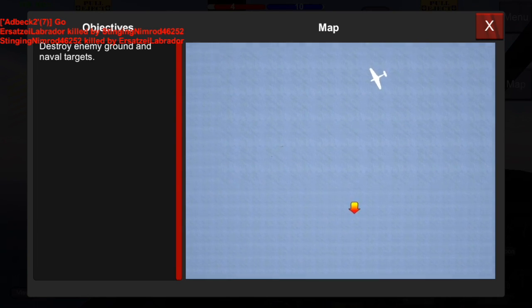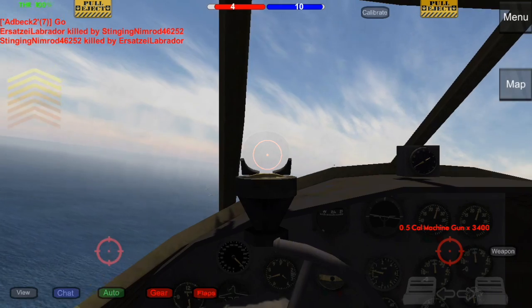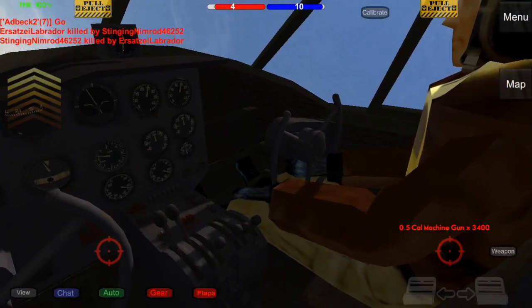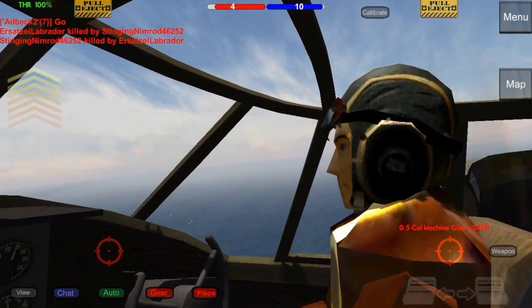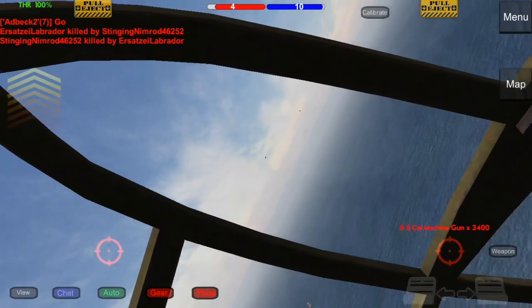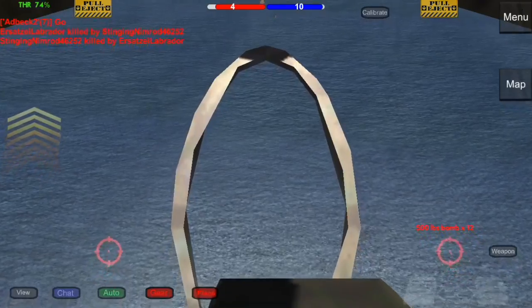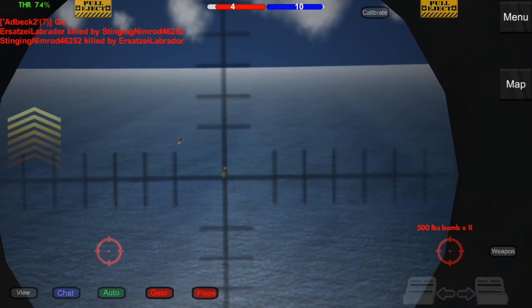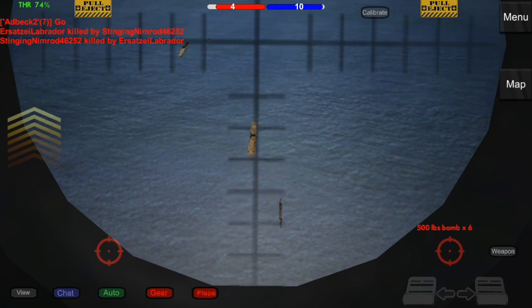I kind of see the carriers — they're at my 11 o'clock. I go ahead and pull left here so I can line myself up straight on. What's good about the B-26 is that it has twelve 500-pound bombs, guys. That's 6,000 pounds of bombs — it'll take out like the whole fleet if you use your bombs wisely. It only takes two very well-placed 500-pound bombs to take out a carrier, and just two 500-pound bombs to take out a destroyer. It normally takes three if they're not well-placed.